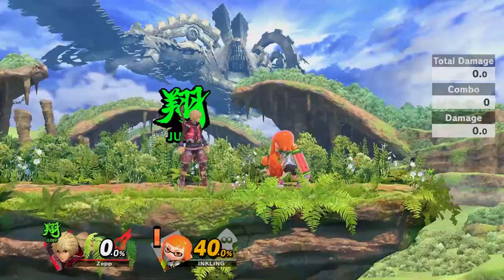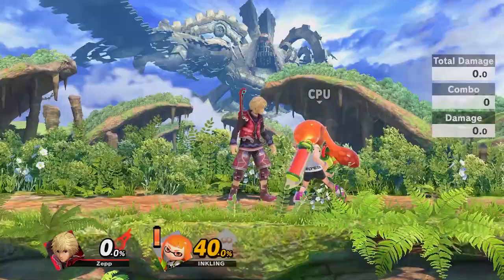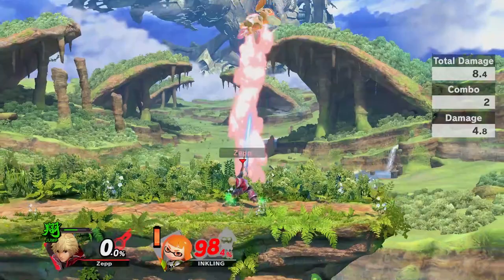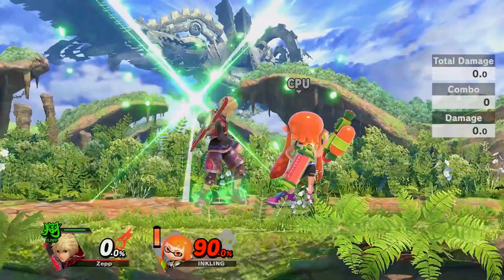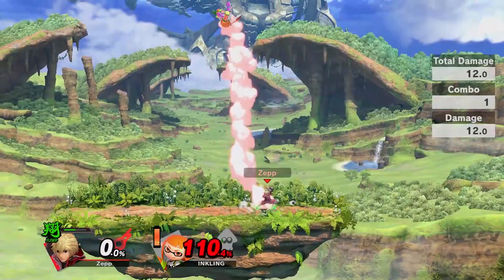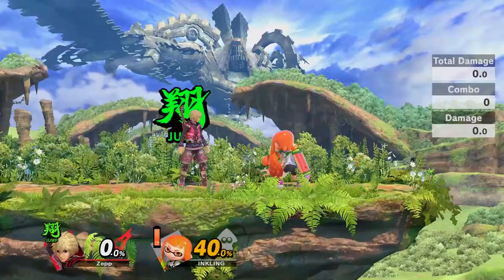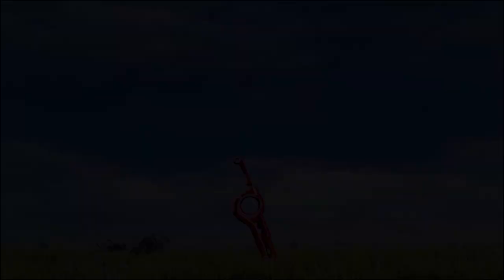Up throw can be used for follow-ups if you can read your opponent's escape option. You can catch a jump with an up air or forward air, punish an air dodge, or shield an incoming attack and punish accordingly. Unfortunately there are no true combos with up throw, but in jump art one potential kill setup is an up throw to an up air. It is not a true combo; however, you can still read a double jump and chase and punish it due to the insane aerial mobility jump art gives Shulk. It all comes down to conditioning your opponent and figuring out what option they'll go for and punishing it.